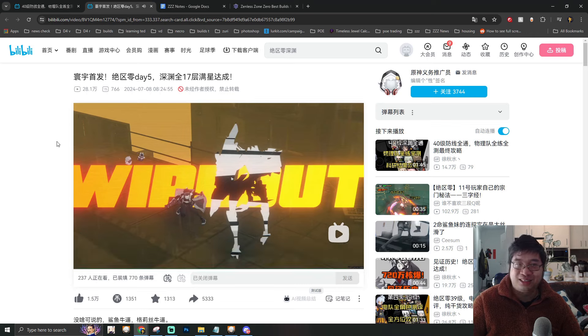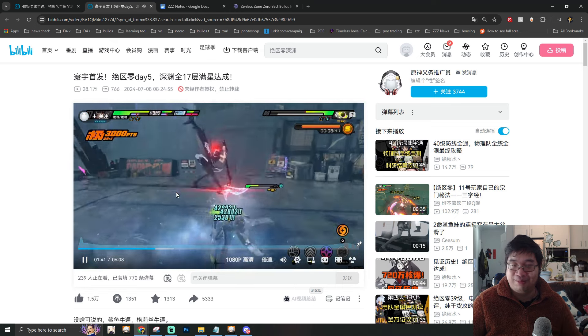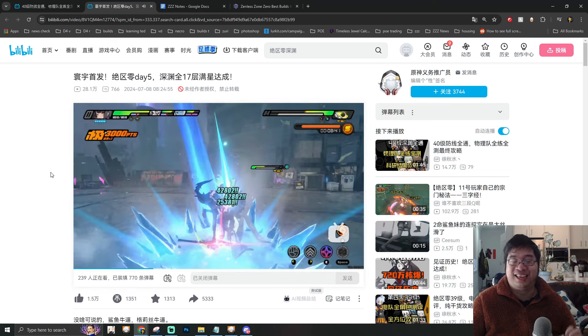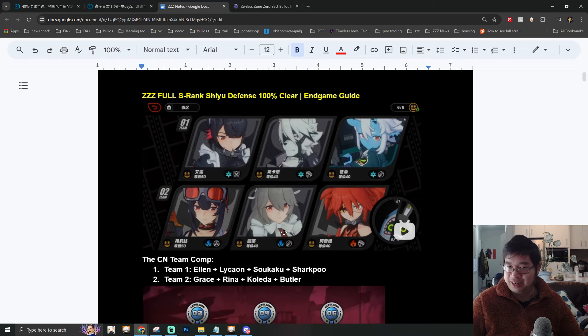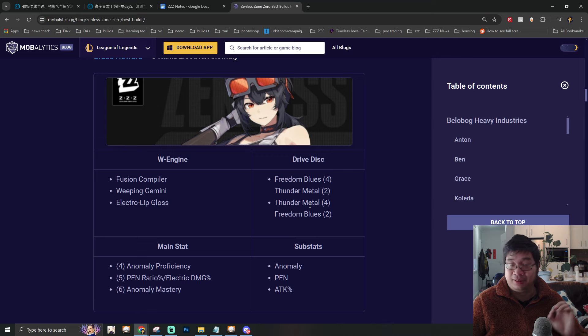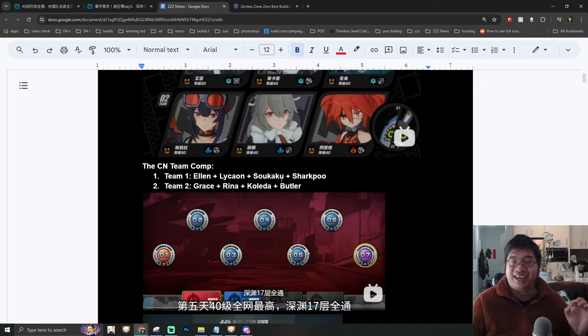Congratulations to the Chinese content creator who became server first to clear this content. I'm not 100% sure if this is a global first, but it's amazing to see what's possible in the endgame of an action-packed game like Zenless Zone Zero. If you're like me and don't have all the characters or disc sets, that's okay — I'll be finding other builds and guides for clearing end game content. I'm also looking into a physical team comp that cleared the full content a day or two later with all S rank on the highest difficulty.